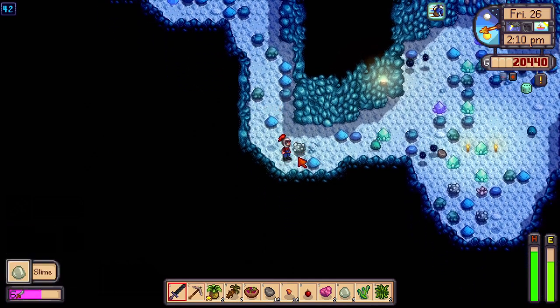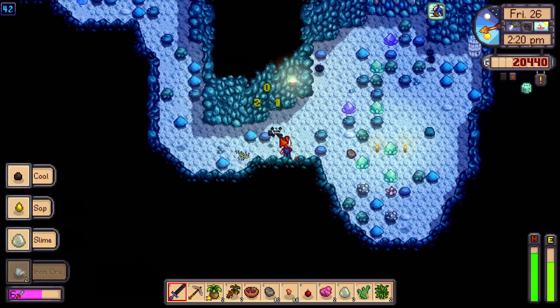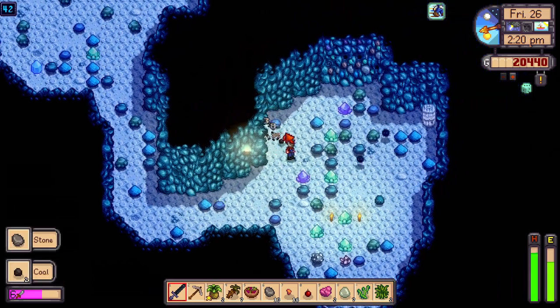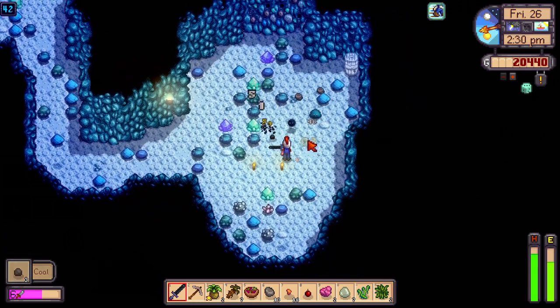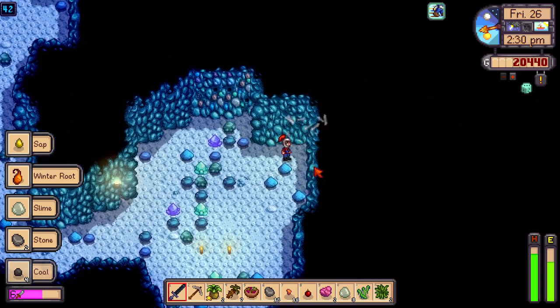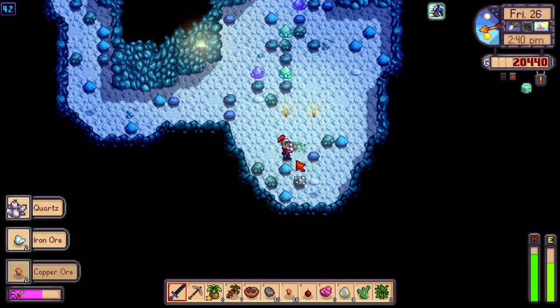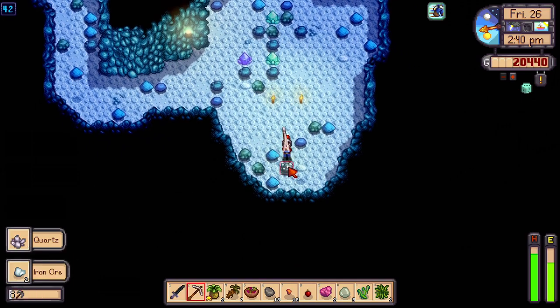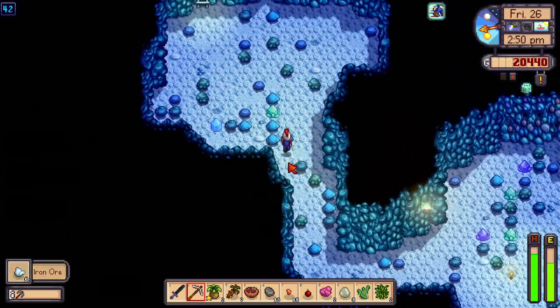I never have enough coal — always go after the dust sprites even though I absolutely hate killing these little guys because they're so cute. But I mean they try to kill me so I gotta go after them. Let's go see what floor 81 has to offer.